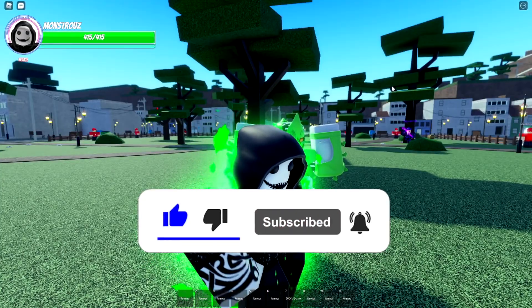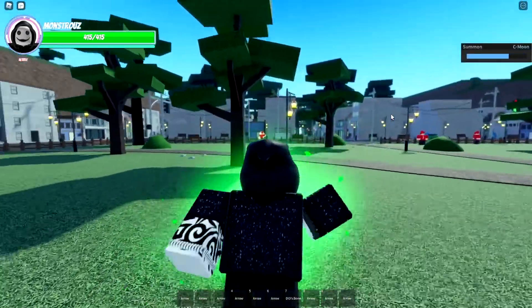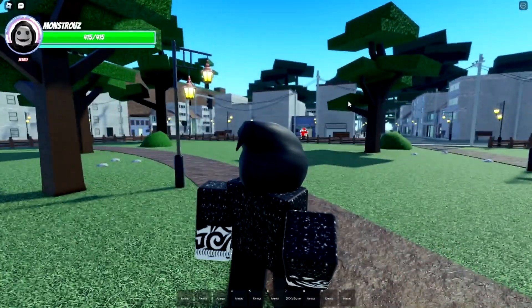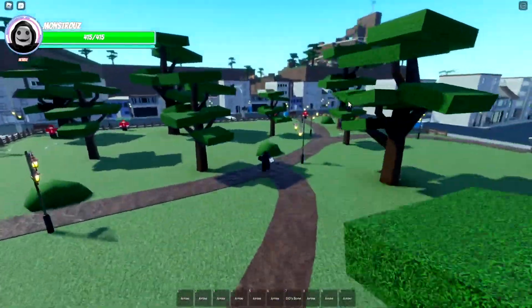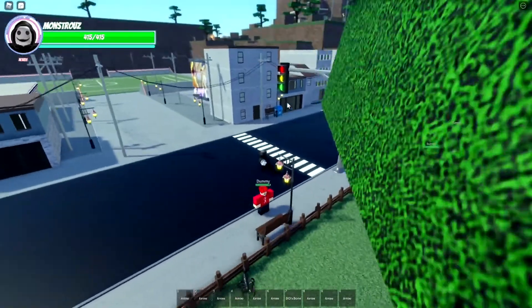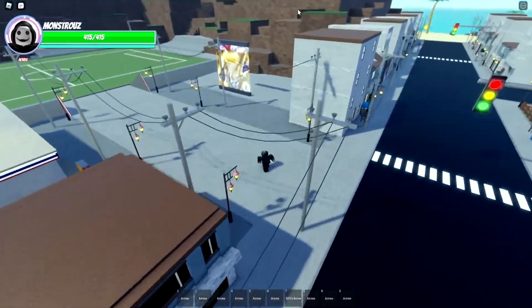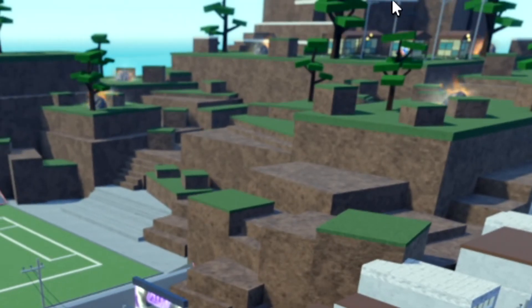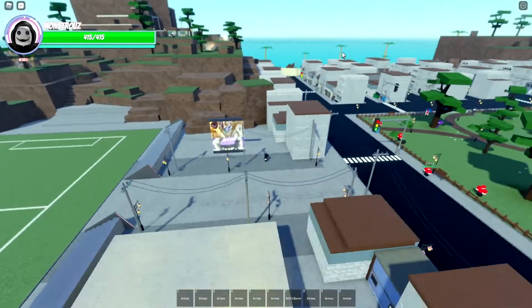So in order to get this stand, you need to get an arrow, and obviously you need to get the stand White Snake. If you don't know how to get an arrow, you can get it from a chest that spawns around the map, or you can get it from a meteorite that's all the way up here where Gojo is. This meteorite gives you an arrow — look at all these meteorites, you get arrows from them.